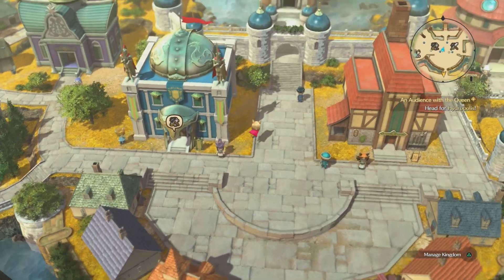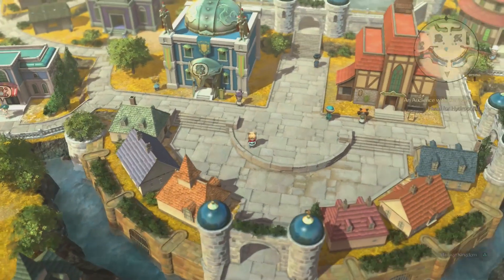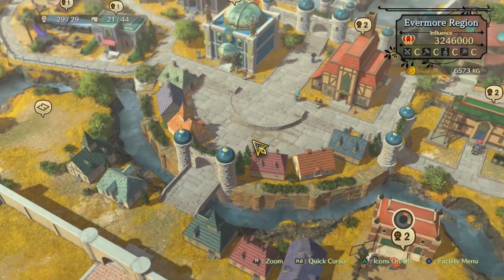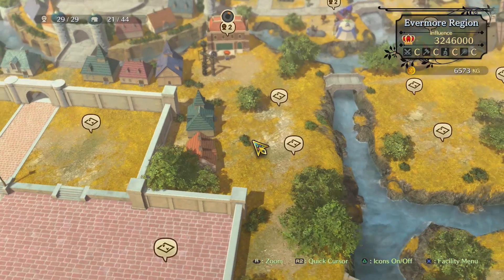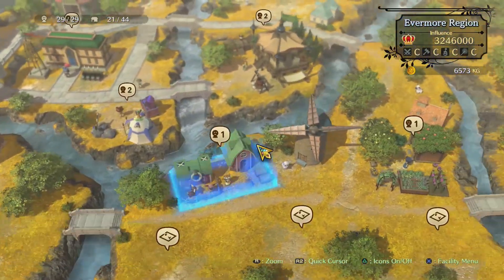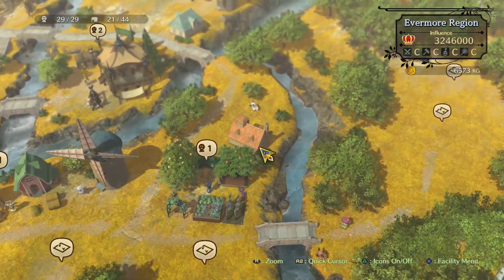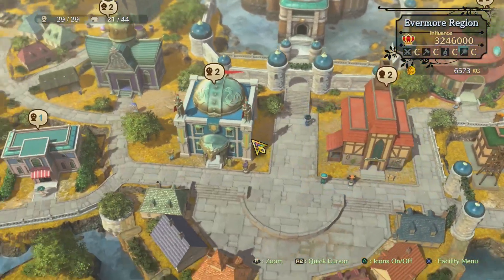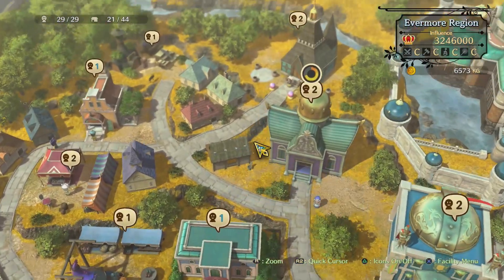We've spent a lot of time in Evermore, which is my very own city, which I'm in now. Look at it — look how big it's got. If I'm going to manage my kingdom, I've built like a bunch of stuff. I still need more people; I could build more stuff, but I need people to put in them, so there's really not much point. I'm spread very thinly at the moment. But yeah, we've spent a lot of time here, a lot of time at Goldpore. But now we're going to go to Hydropolis.